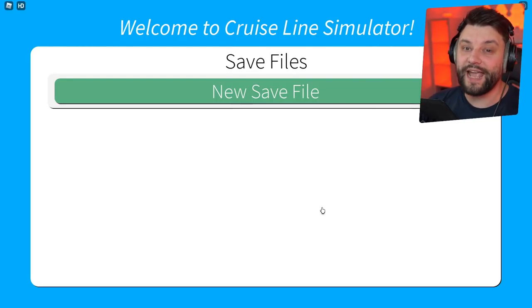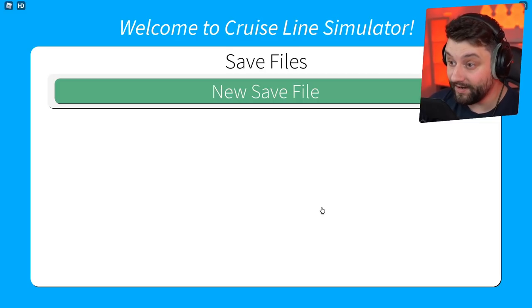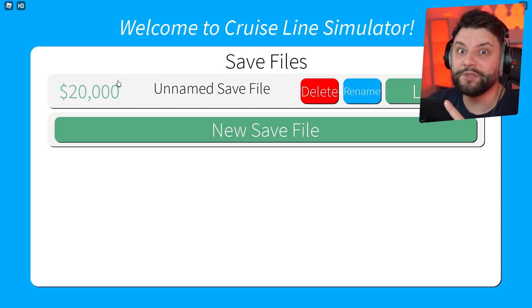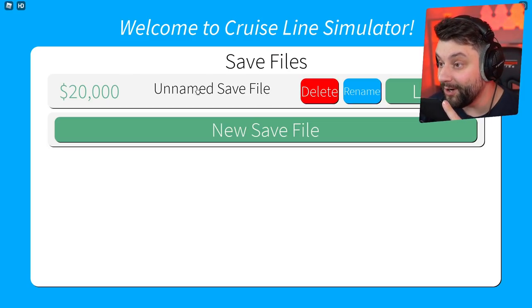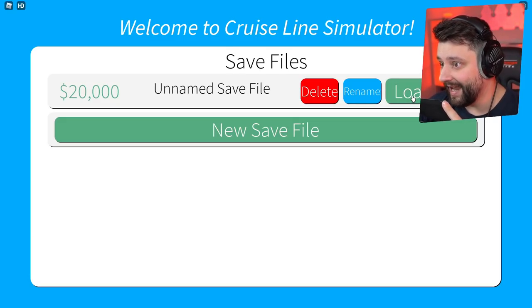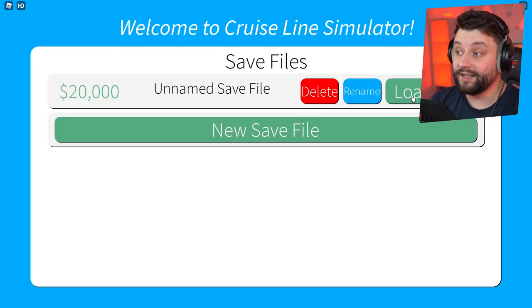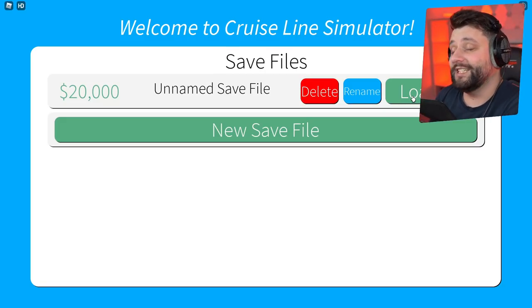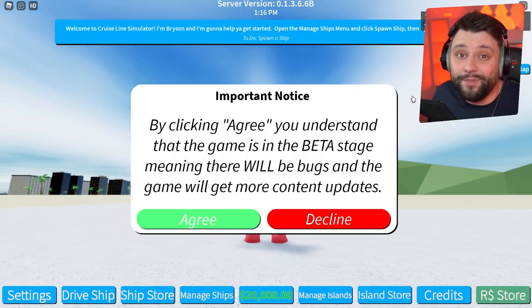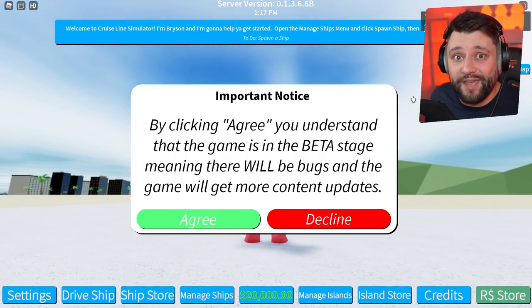We have no save games because I've never played this game before in my life. We're going to do a new save file right now — unnamed — and we've got 20,000 big ones to spend. So I wonder what we can buy and what we can do. I'm fully aware that this game is in beta, so going to be expecting tons of bugs and not a lot of stuff to do, but that's what happens when you get access to a game in beta.